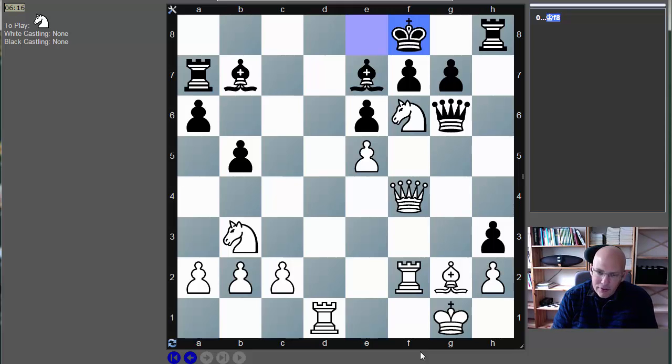Queen b4 I think is a draw. G takes f, Rook d8 check, King g7, Queen e7. Queen b4, Bishop takes, Rook d8 check, King e7 — there is no alternative. Rook takes h8 threatening Rook e8 mate — and that's totally nonsense, it's not going to work. But we have a draw.